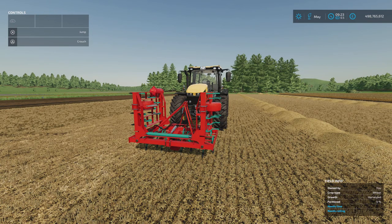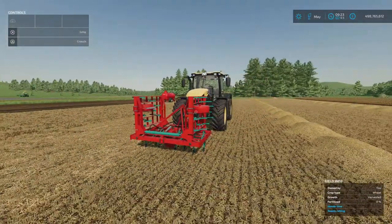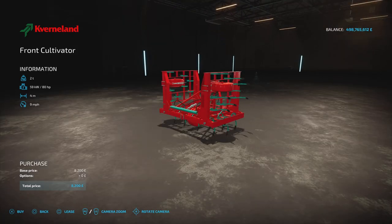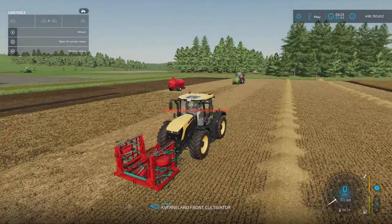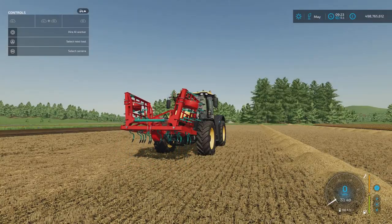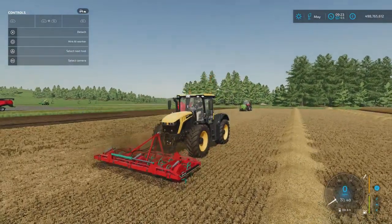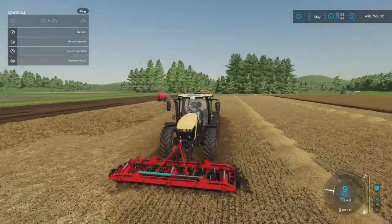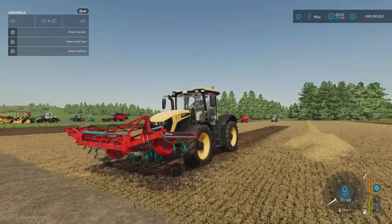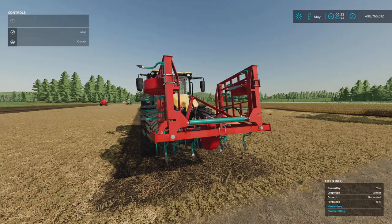Next we've got the Front Cultivator by NikoDo55. 5.21 megabytes download, three slots on console. It's four metres wide, no options — it just comes as it is. You'll find it under cultivators. 8,200 to buy, 80 horsepower required, runs at 9 miles an hour. You can put this on the front and do your cultivating on the front — if you don't own a direct drill, you can cultivate on the front and have your seeder on the back. It does have a wheel right in the middle and on the edges once folded out. It's the Cavernland Front Cultivator by NikoDo55.